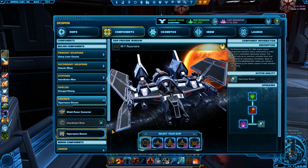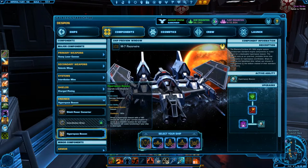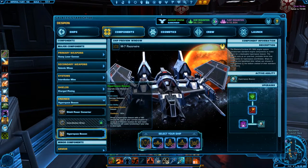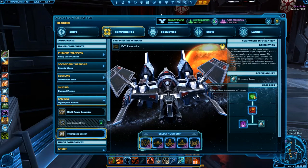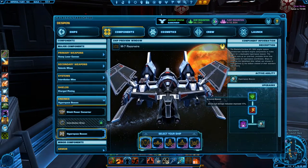If you haven't already purchased hyperspace beacon, use your ship requisition to do so and select it. Since the timely use of hyperspace beacon can win a domination match, it is advisable to always choose this as your engine component.